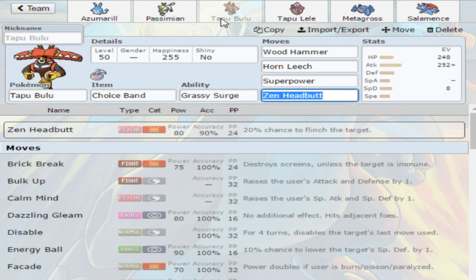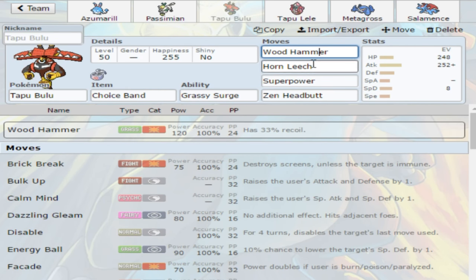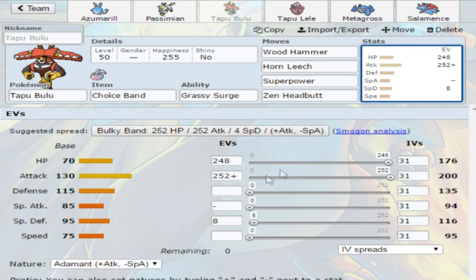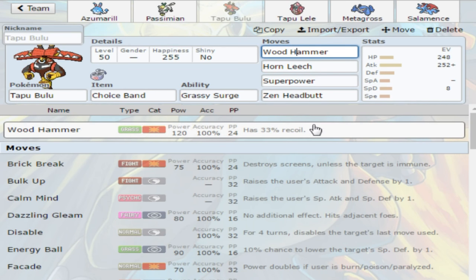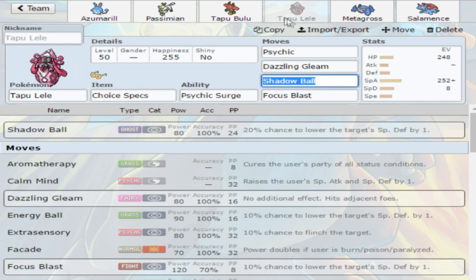Now we're going into the two Tapus I would run. I wouldn't really run Tapu Koko — I feel like it's too glass cannon. It does a lot of damage but I won quite a lot from when I used it; I wasn't a fan. I'm more of a fan of Tapu Bulu personally — Choice Band, bulky HP and attack investment. You can Horn Leech into Choice Band and get consistent recovery because you will be going second a lot. You also live a lot of poison moves you wouldn't otherwise live. Or you could go for raw damage with Wood Hammer.